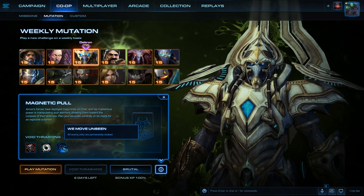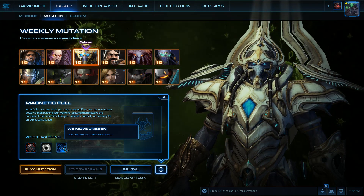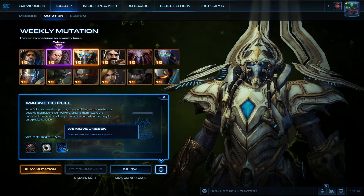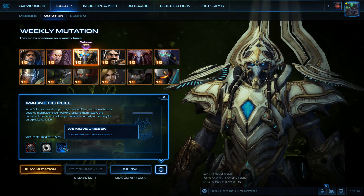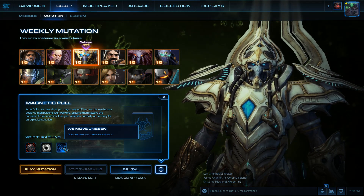Does that mean the magmines are cloaked as well? Oh, I didn't even think about that. That'd be fun. Yikes. So I think there are a couple good options here. Stukov, as always, seems like a decent choice when you just want to throw units away for mines and stuff.